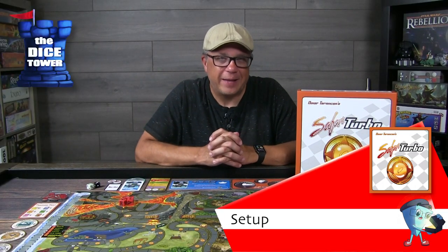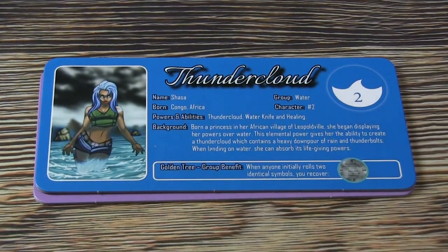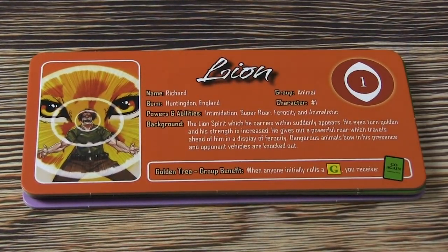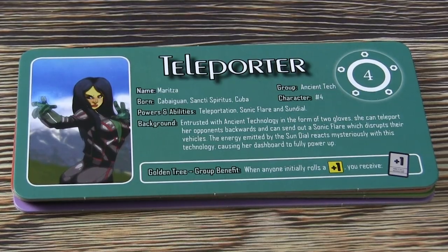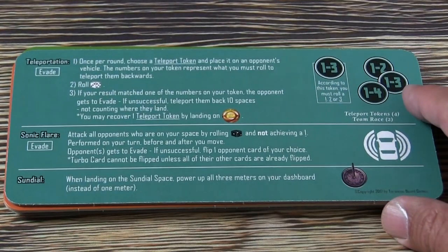There are five different characters in this base game. Each player will be dealt one randomly, or you can select however you see fit. These characters have vastly different powers and abilities, and there's some take-that here as well. There's even one character that teleports others around the board. As you play this game multiple times, you'll see that these characters really can aid and change up how you play.